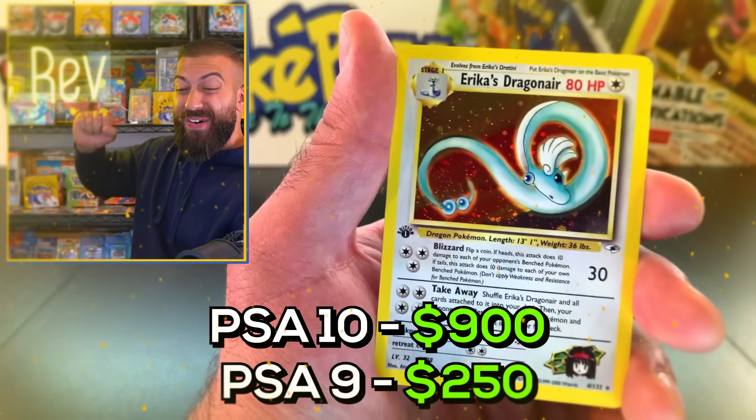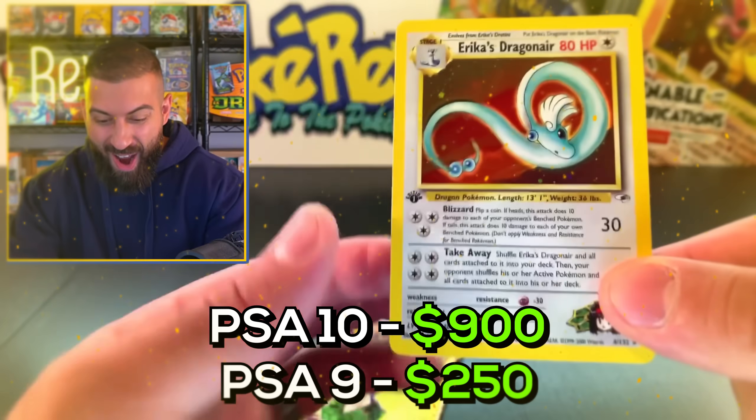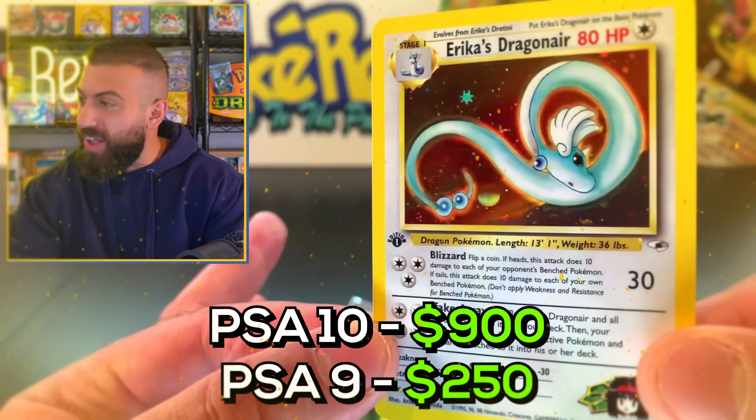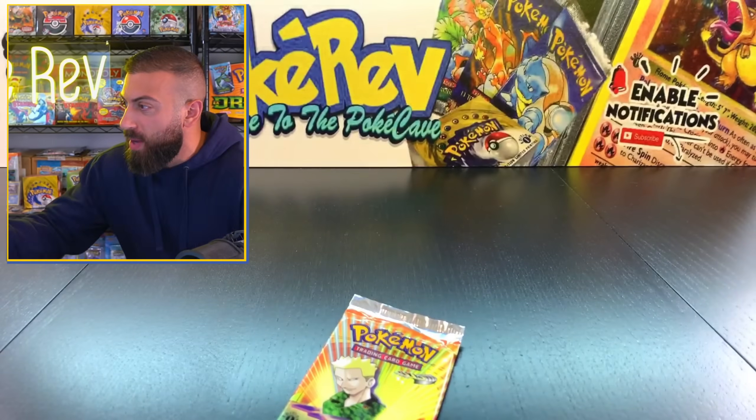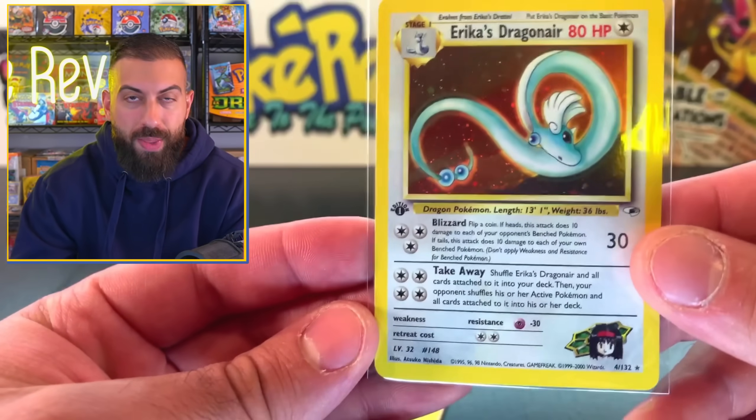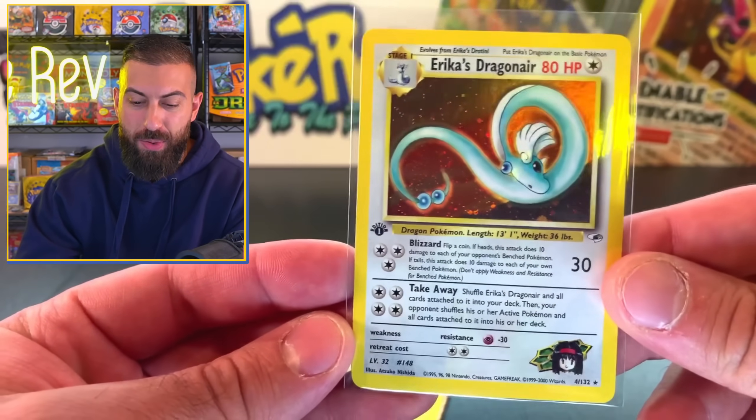Erica's Dragonair! We got a holo hit! First pack magic! Oh man, I forgot the sleeves. Hold up. Yo, let's go. One of the best holo hits you can pull out of Gym Heroes.